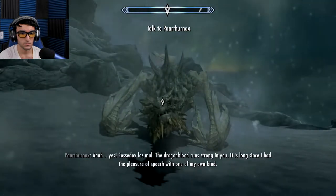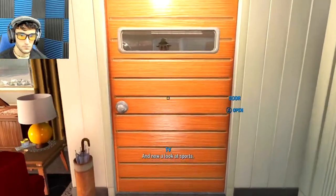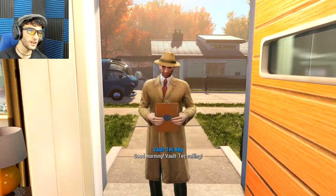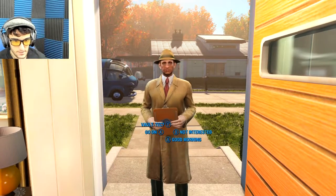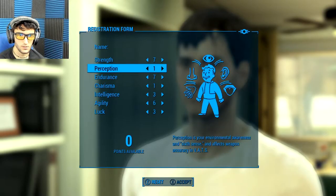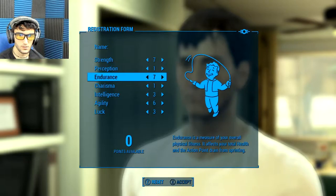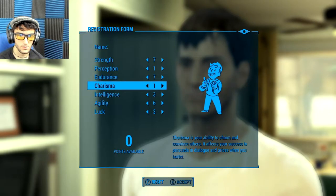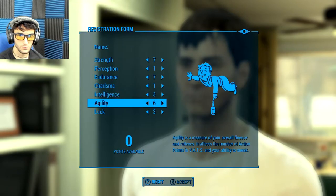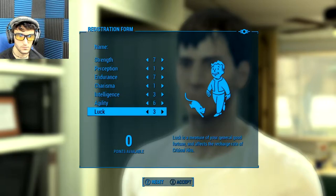Now that all of that's out of the way, let's move on to the run. Because this is a baseball bat run, I needed to focus my SPECIAL points into strength and endurance to maximize my melee ability. I put 7 into strength, 1 into perception because it's useless for this run, 7 into endurance, 1 into charisma because speech checks hardly do anything in this game, 3 into intelligence because why not, 6 into agility for a little more action points, and 3 into luck because it boosts your charge for critical hits.